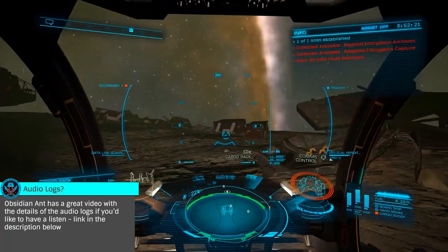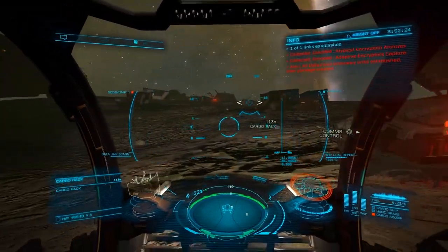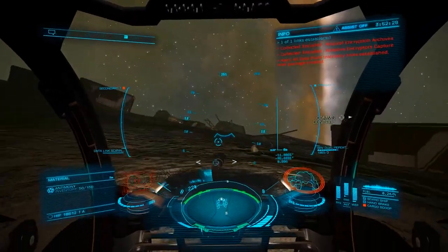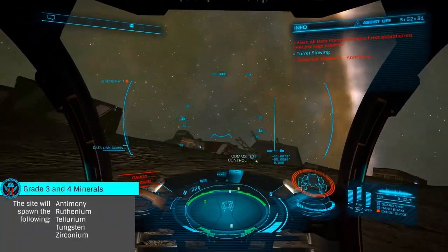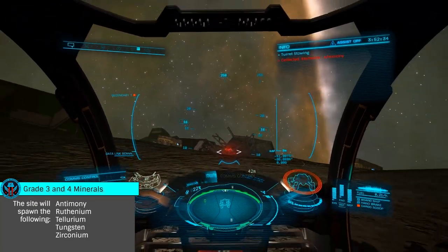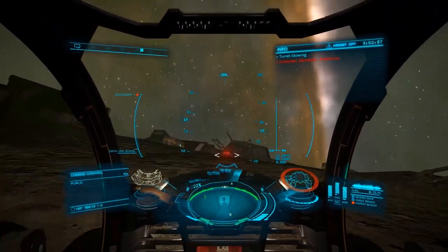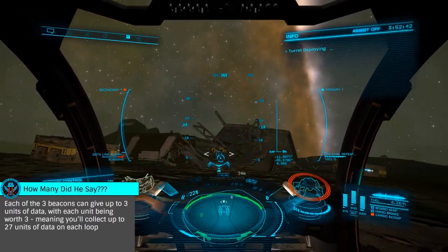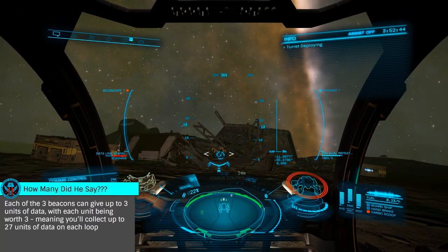Once you've landed and deployed your SRV, you'll see three cargo racks and three comms control beacons. One by one, you'll target each cargo rack and destroy it, spawning a single grade 3 or 4 mineral. Then, as you move through the site, scan each of the three comms control beacons with your SRV, each giving you up to three units of data of varying grades.